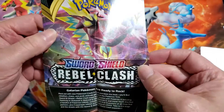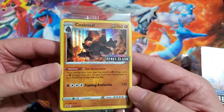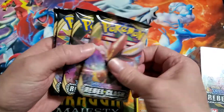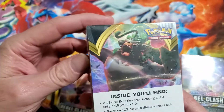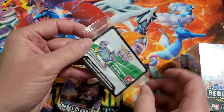Alright, so we got some Rebel Clash building tips. I got Colossal — promo 24 — so that's good because I need him. And then one, two, three, four — only four packs in this one, yeah. There is a code card too.